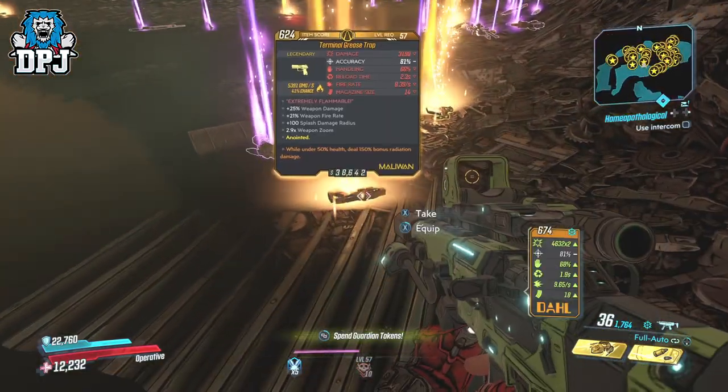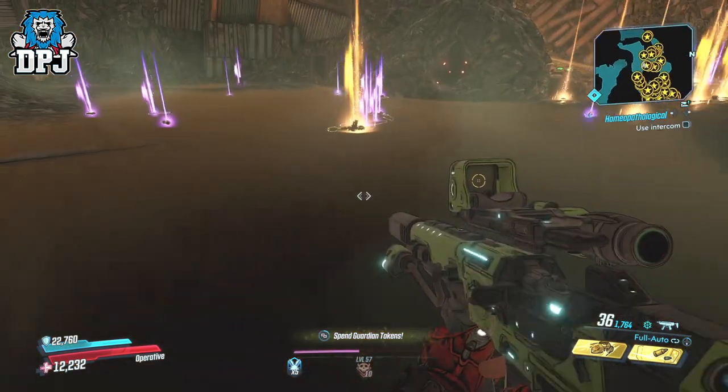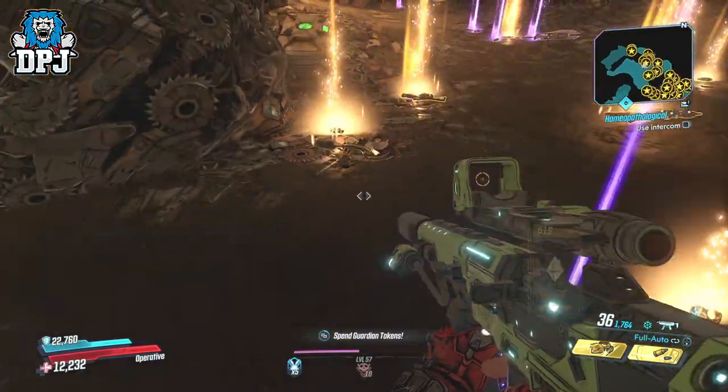What this indeed means is this place right here outside of the Villa Ultraviolet is an incredible farm for those exclusive items found only from the subbosses to Joey Ultraviolet, as they spawn down here at a crazy number.